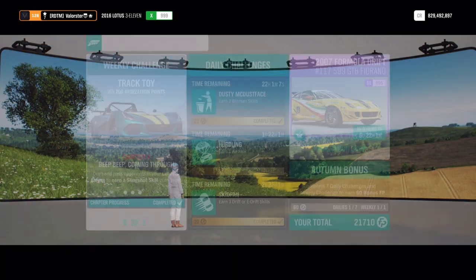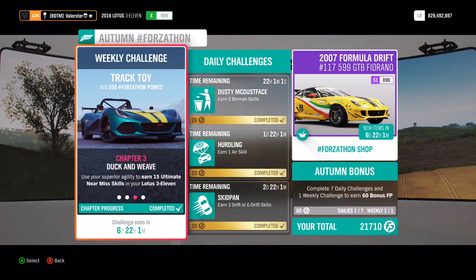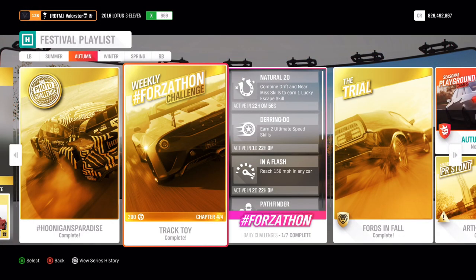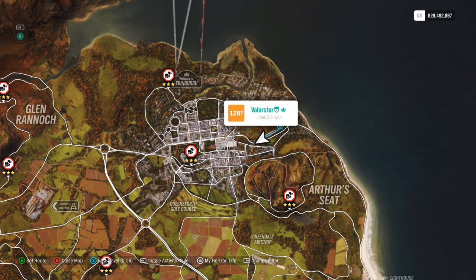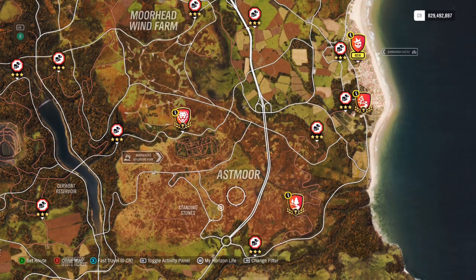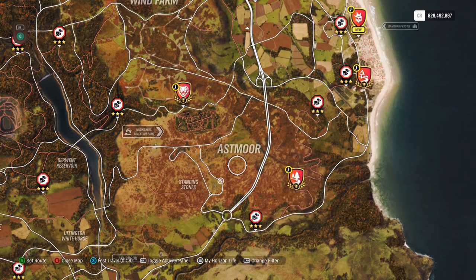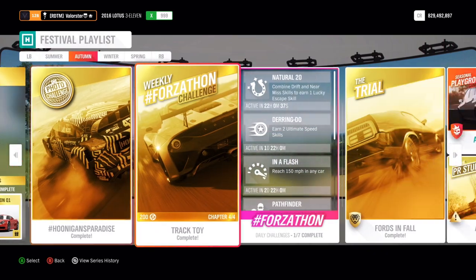For the 15 ultimate near miss skills, that was a bit of a pain. You just go over the highway and pass cars — you get pass, then kill, then awesome, and then the ultimate comes. I was driving up and down until I had 15. Just look for the 'awesome' rating — after awesome comes the ultimate.